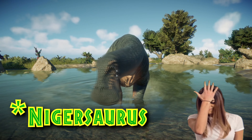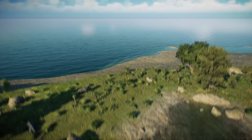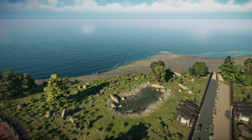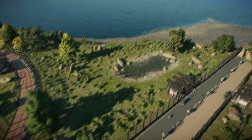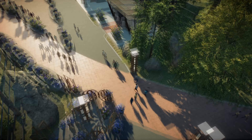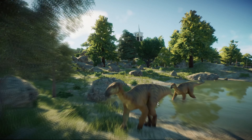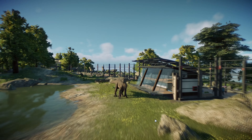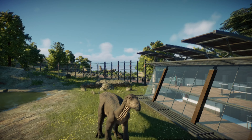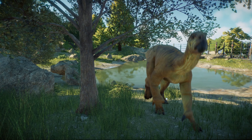Another one I don't use that often is the Muttaburrasaurus - I love these colorings, it's really cute. The enclosure is right at the border, so they have this wonderful view over here. The guests can go this way to see this enclosure with the Iguanodon - one of those dinosaurs I grew to love, especially this yellow one. This yellow one is just so gentle and so gracious.